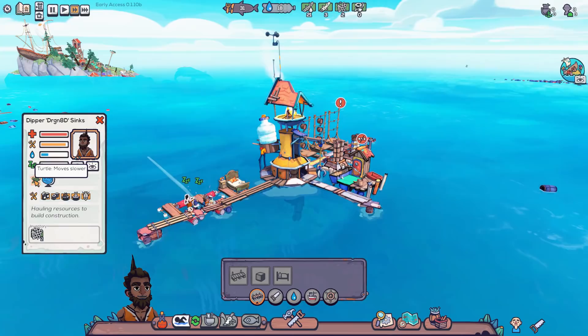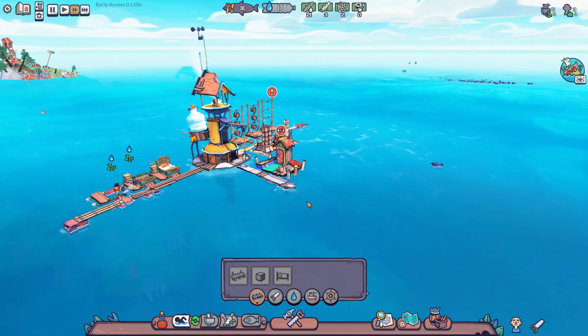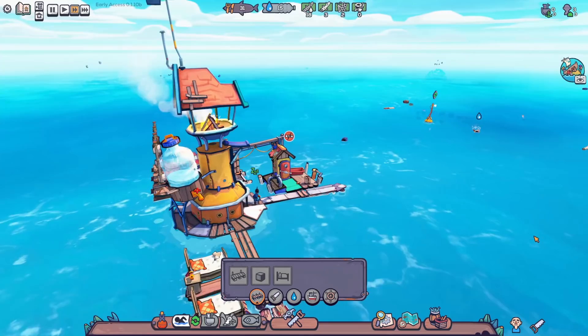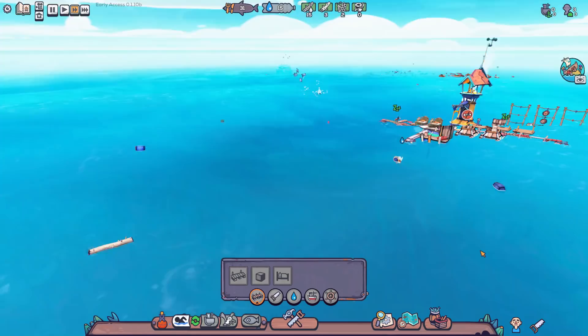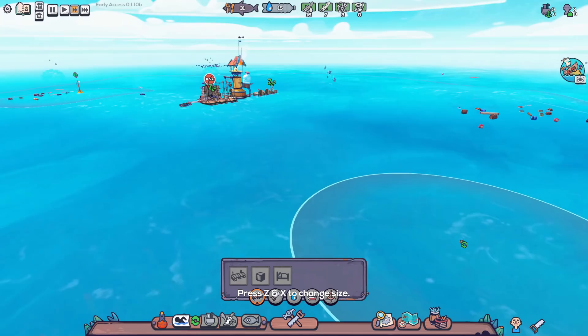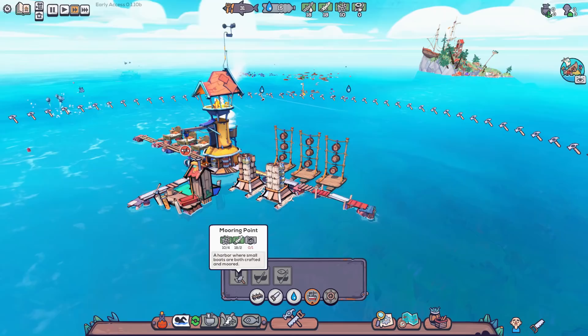Each drifter has individual traits — one is a 'turtle' so they're a slow mover. Plastic is getting scarce close by; they're having to swim farther to gather it. You can see on the swim buoy there's a line showing the maximum distance they can swim — anything beyond that we'll need a boat for. I should set up a buoy out here, and our next focus needs to be getting a boat, otherwise we might be a bit stuck for supplies.